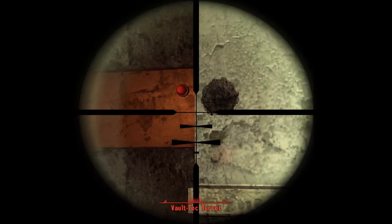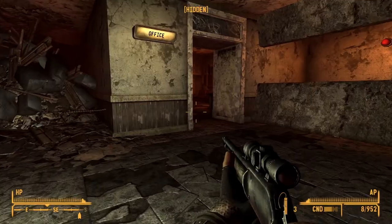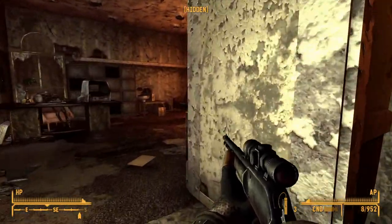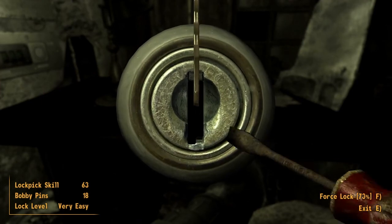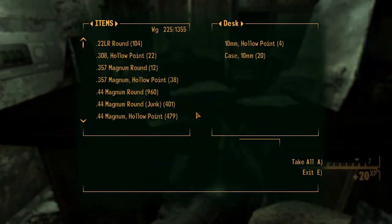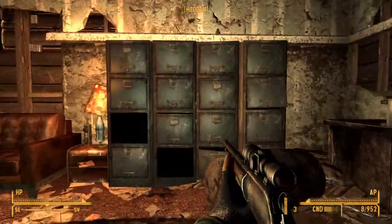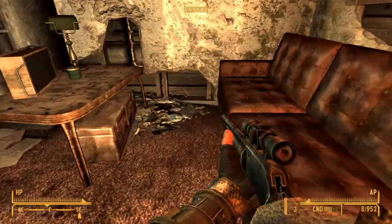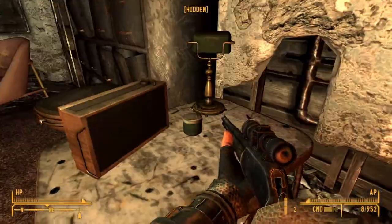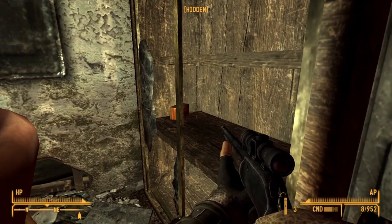Bringing up the rear with ammunition, we've got the .44 Special at two caps per round, which only uses up 75% durability versus the standard round but only does 75% damage. And then we go to the same player-made exclusive semi-wad-cutter round that you get from either the Handloader perk or Jewels of New Vegas, which at a base value of four caps increases your damage by 20% and reduces enemy damage threshold by six. Despite the fact that you can't buy them in mass, it really is the winner's choice.